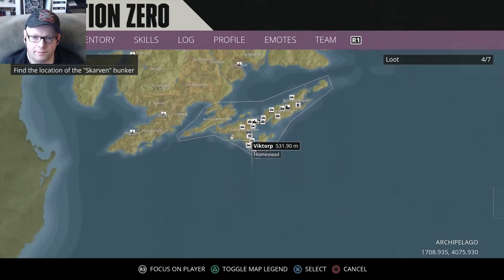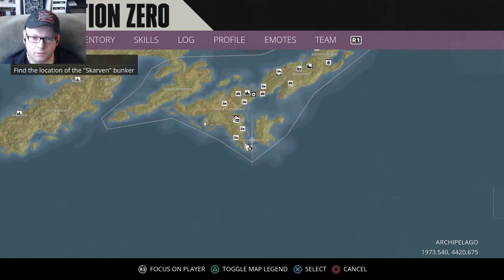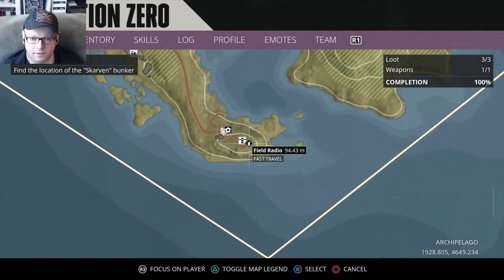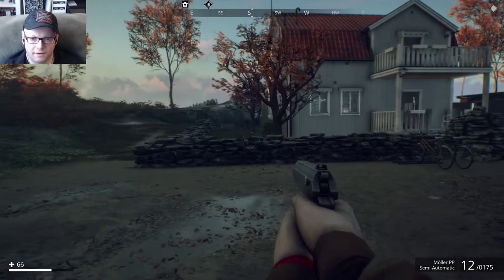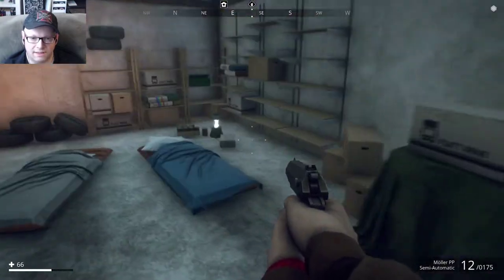So when you zoom out of the map, right in this area, it should be very familiar. It's all the way down here near the lighthouse — that's it. And as soon as I opened the garage, it said safe house.